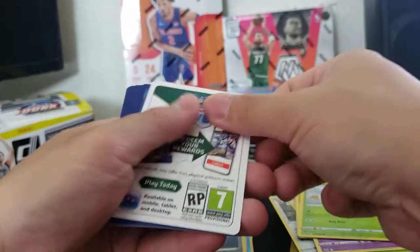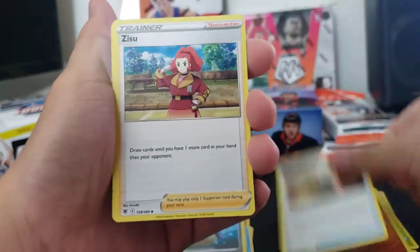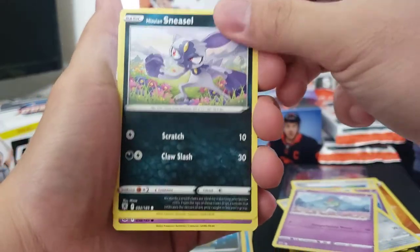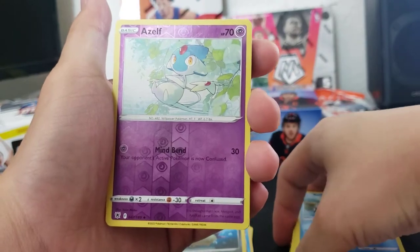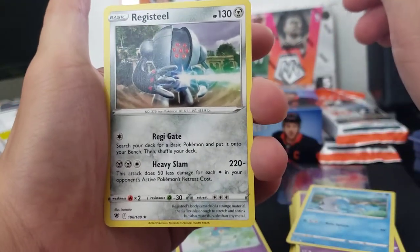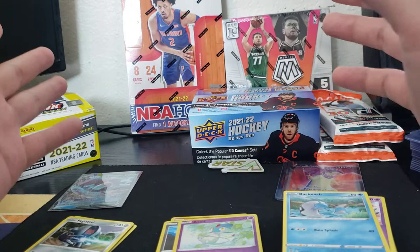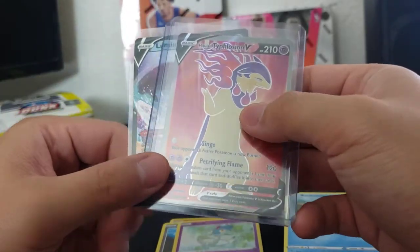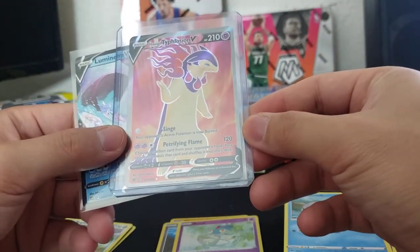We even ripped some Evolutions last night — I'm feeling it, we're getting back into the Pokemon game. Final pack here. Right now I'm giving this product an eight out of ten. Curlia, Magnemite — totally inoffensive product. All of the newest sets, a nice jumbo, pin, coin, and two promos — can't go wrong. Registeel reverse. Nobody home on the final pack sadly.